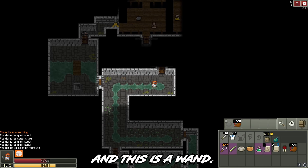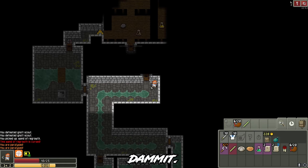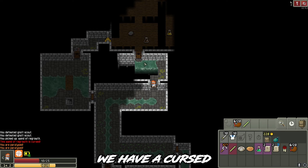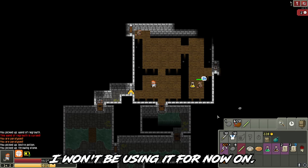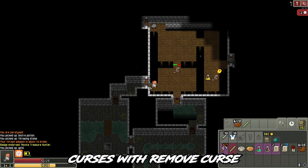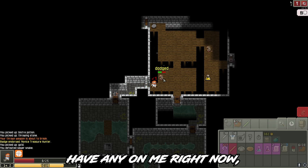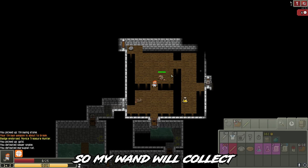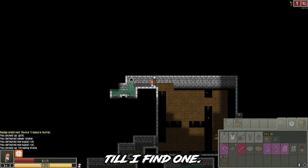And this is a wand, let's see. Oh, this is a cursed wand. We have a cursed wand on our hand, I won't be using it from now on. You can usually remove curses with a remove curse scroll, but unfortunately I don't have any right now, so my wand will collect dust in my inventory till I find one.